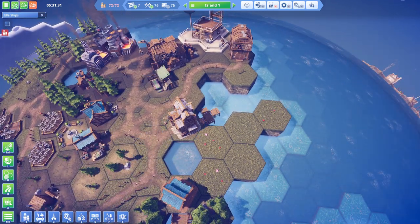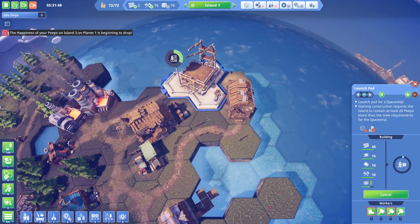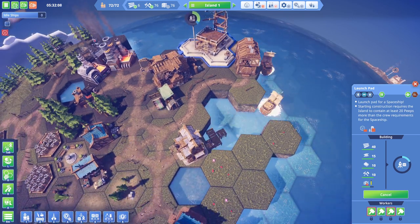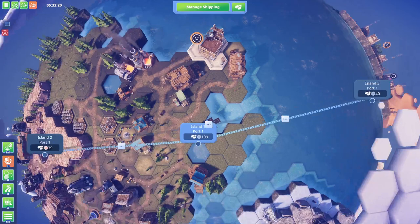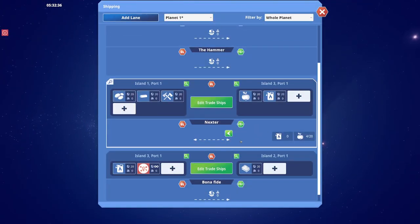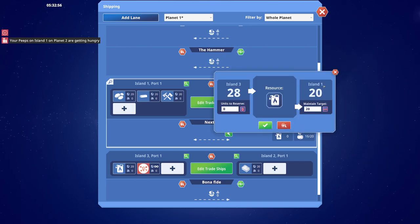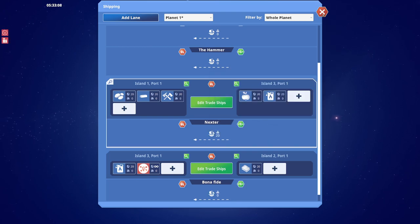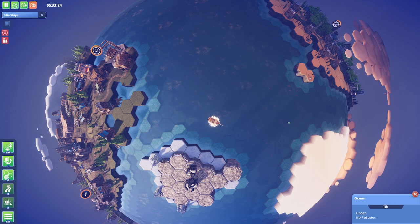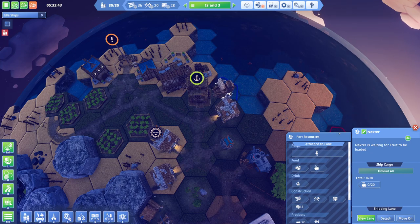We upgraded this port actually - it's looking pretty swell. The last two bits of wood - that is indeed the last two bits of wood. Construction is beginning. What the heck is happening with the freaking transport here? Target to maintain 20 - why is that not happening? This is the ship, right? This is the Nexter.